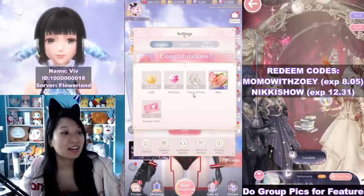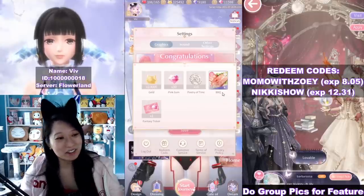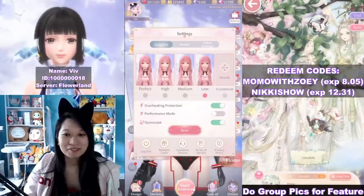10k code, 30 gems, 10 poetry, a type, BBQ — of course. It has to be BBQ related because it's Momo's birthday. And one fantasy ticket. Enjoy that free redeem code.